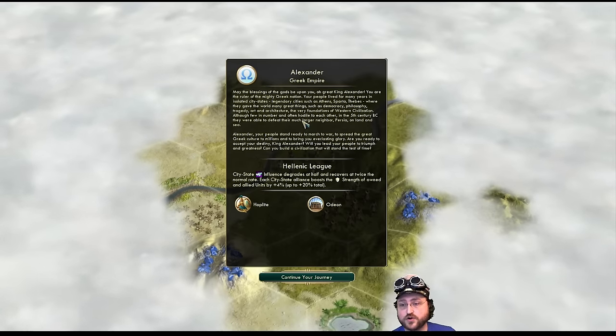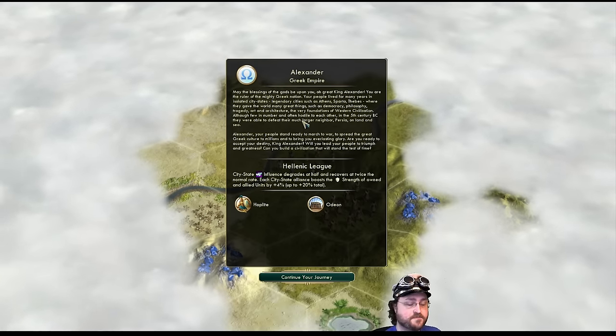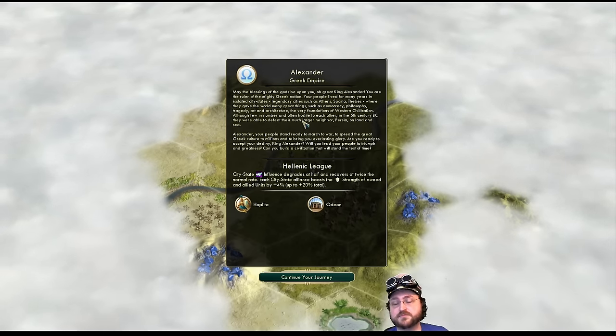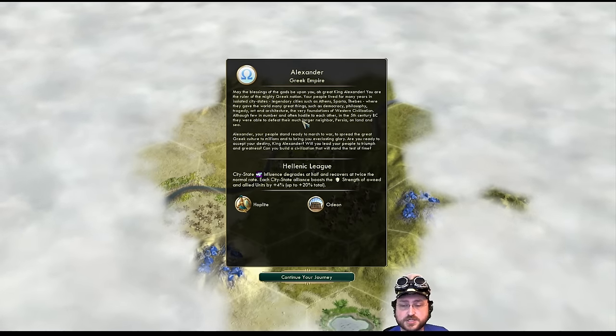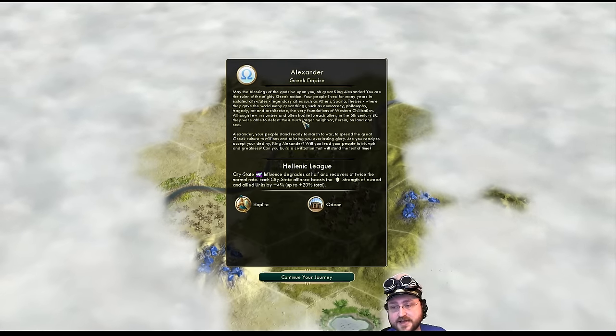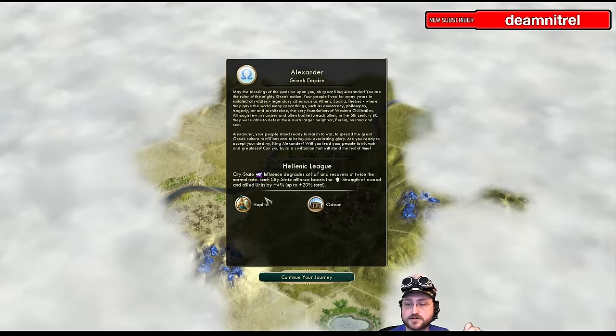Any victory condition you're going for, you do want a decent military — if nothing else, to stop people from declaring war on you. Often you have to stop someone else who might be getting too far ahead. Depending on where the city-states are and how successful we are at creating alliances and building embassies, we may end up trying diplomatic. We'll see how it goes.